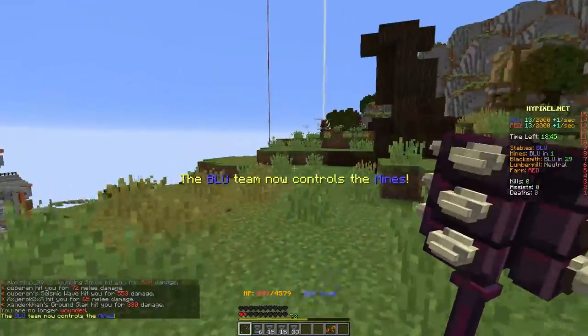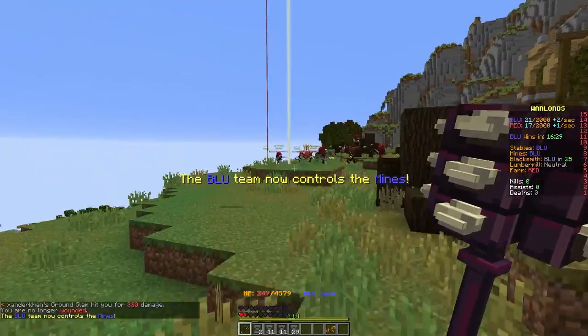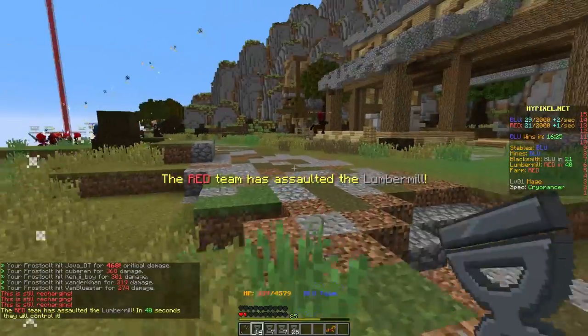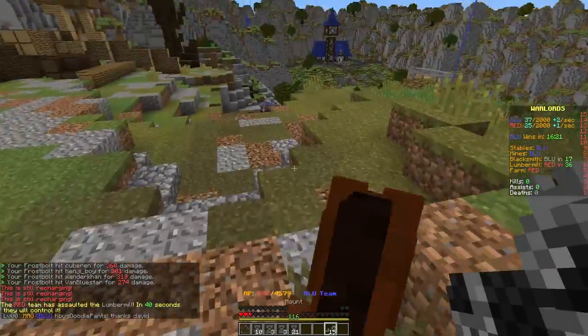Nobody's following me, luckily. Do we control the point? Look at all those red names — this isn't looking good. Let's just send a frosty swirl their way. I'm going to pop my horse and get the hell out of Dodge.